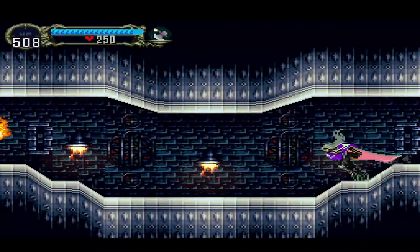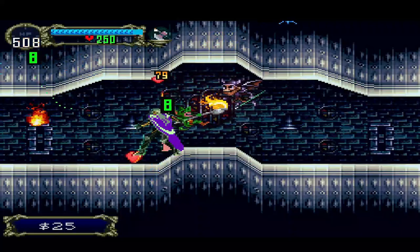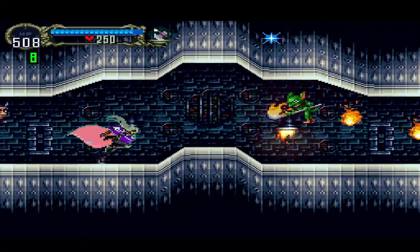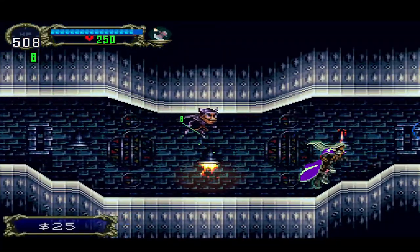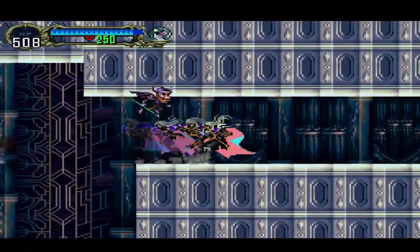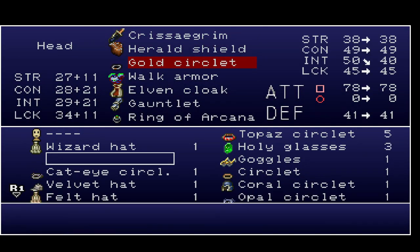Let's just complete the section real quick. We need to equip the helmet that helps us during the fight — forgot the name, but we have it here. So we are going to heal for each attack and also for each point of damage we take here. So with the Gold Circlet — that's it.